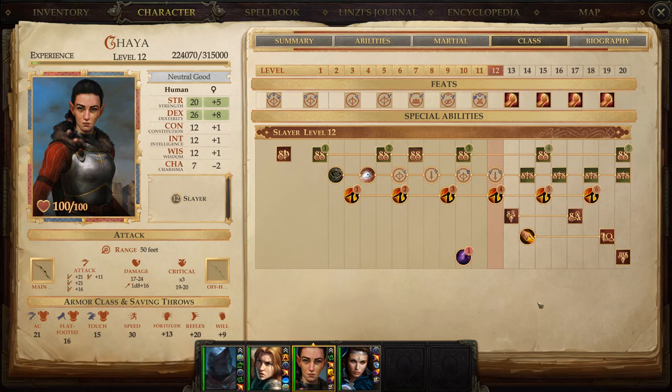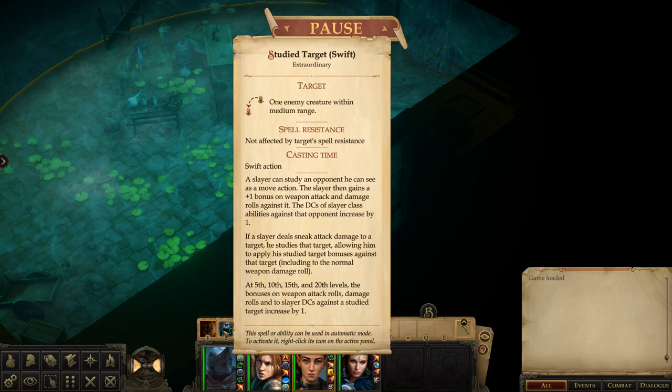Some of the archetypes — if you want to theorycraft with those — I believe there is one that's more melee-focused. With the regular Slayer, I do recommend going ranged. The reason for that is because they have an excellent ability called Study Target, which is kind of like the ranger's Favored Enemy ability, except you can apply it to pretty much any enemy. The Study Target ability is a move action, so it takes part of your turn to use, and based on your Slayer level you get a bonus on weapon attack and damage rolls against that target. Abilities such as combat maneuvers also have their save DCs and combat maneuver bonuses increased against that Study Target.